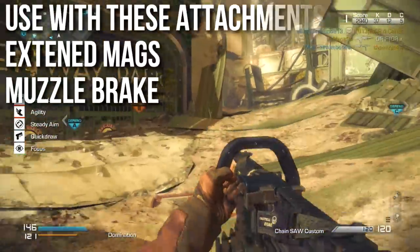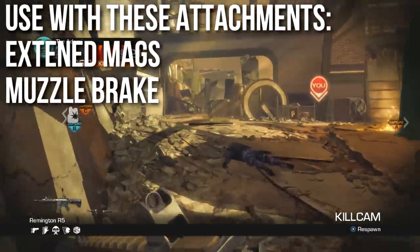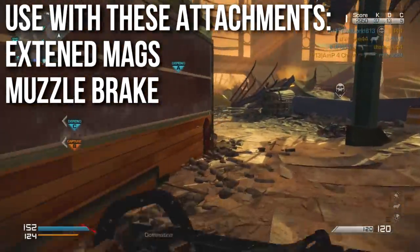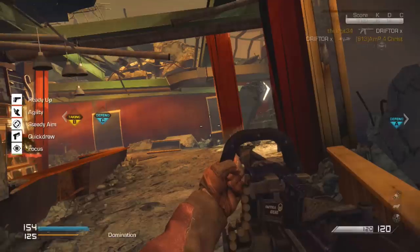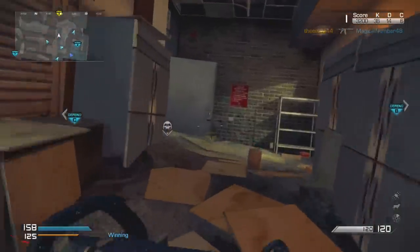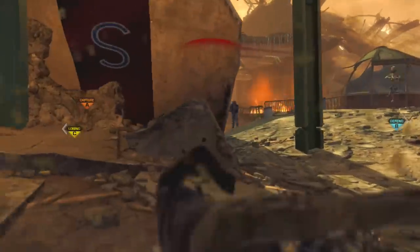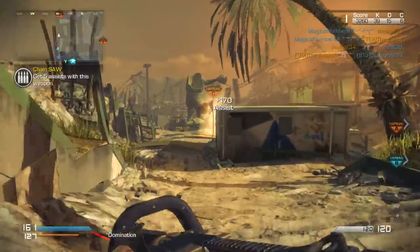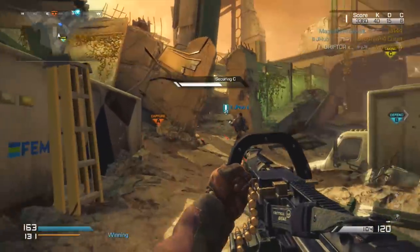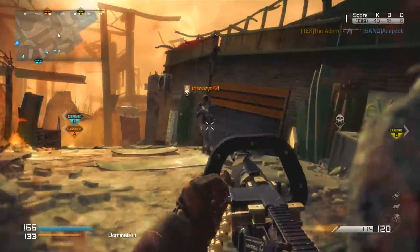For attachments, I found extended mags and muzzle brake to be the best combination. Extended mags means more ammo and fewer reloads; muzzle brake gives 20% bonus range, which on an LMG adds roughly 10-15 meters to all damage ranges. You can also run rapid fire — very deadly, kills people very quickly — but it prevents extended mags and burns through ammo fast. A suppressor is another option; the range penalty isn't that bad and a silenced chainsaw is kind of funny, but I still prefer extended mags and muzzle brake.